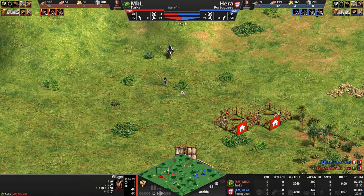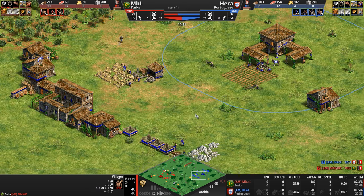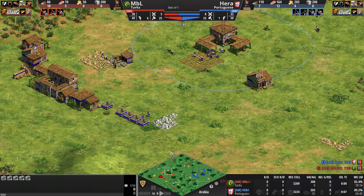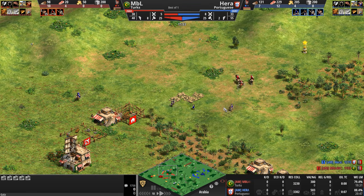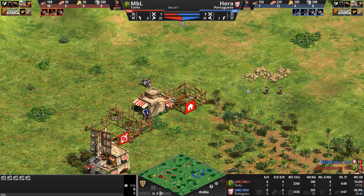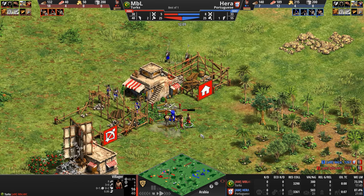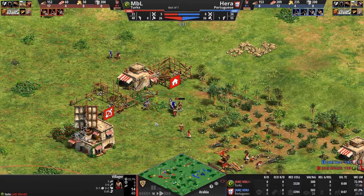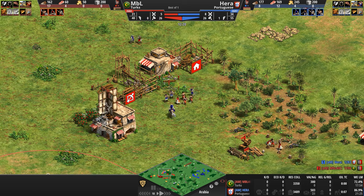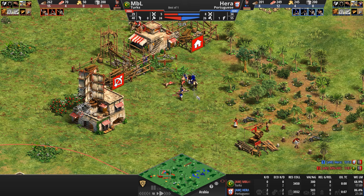Doesn't really matter though — both players are already beginning to wall off their bases. Hera is closing off the wide expanse to the south using a bit of stone. He's moving forward with archers, spearmen, and a scout. Oh, the villager's going to get caught out — the wall off not complete. Looks like we're about to get our first kill. What the hell is going on? It is the villager, and it is Hera who gets the first kill of the game.